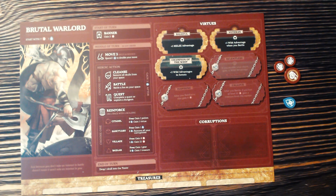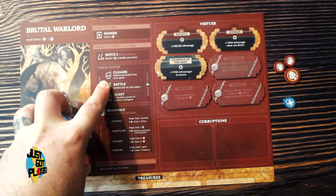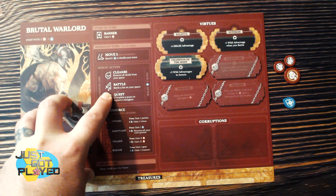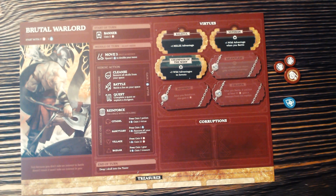Your turn is comprised of moving — which can be split up as you want — incorporating up to one heroic action and up to one reinforced action. Heroic actions can be taken wherever they apply. For instance, you can cleanse to remove all skulls from a building, battle a foe in your space, or quest — which is particular to things like caravans and caves.